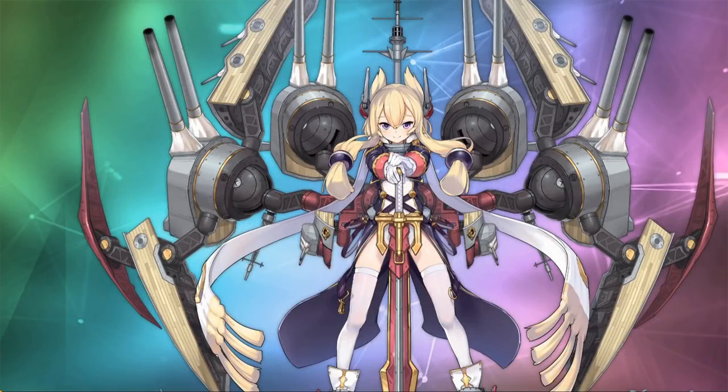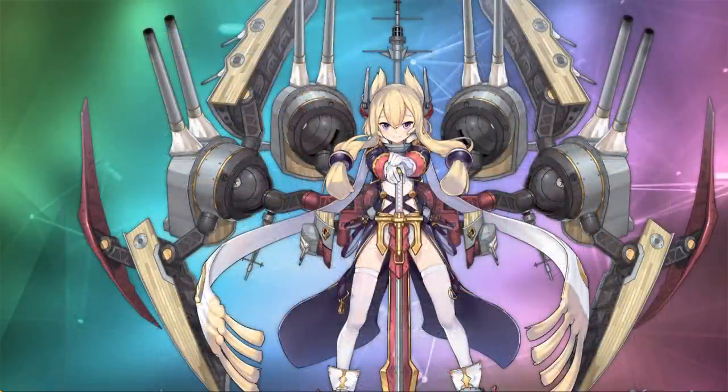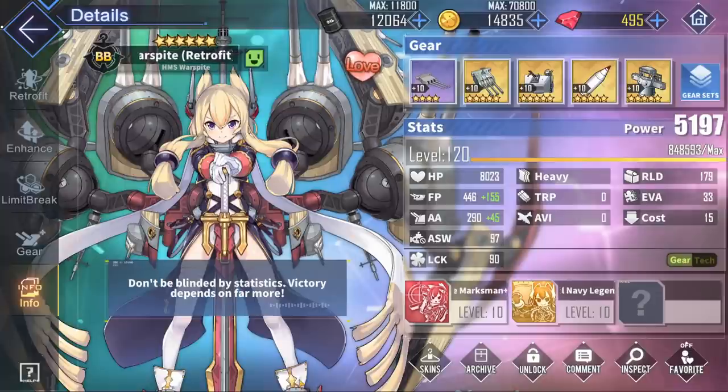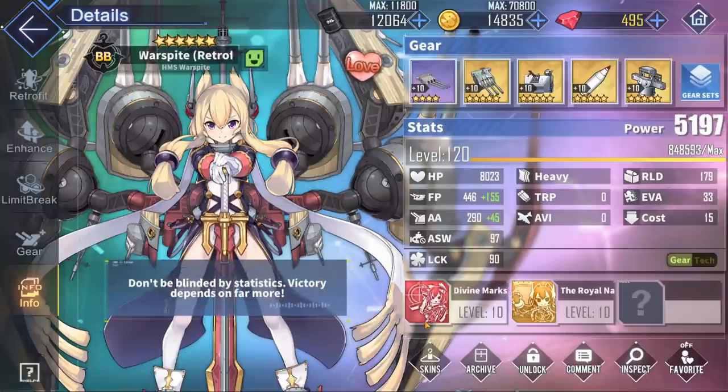So Warspite Retrofit, aka the Queen's Dog, aka the Royal Corgi, aka Belly Dura Despacito, is one of the best battleships in the entire game due to her insanely good stats and amazing consistency in dishing out massive amounts of damage. Being yet another Rainbow Rarity SR ship — the only other being Sandy Retrofit — she is unsurprisingly very good. Amazing firepower combined with her extremely high luck and accuracy make her honestly the most consistent DPS in the entire game. If you're ever in doubt and don't trust any of your other battleships to proc their barrages — I'm looking at you, Nagato — you can always rely on Warspite to get the job done.